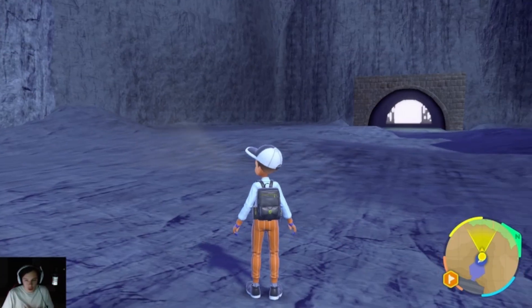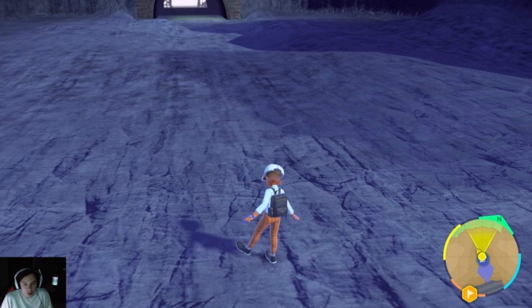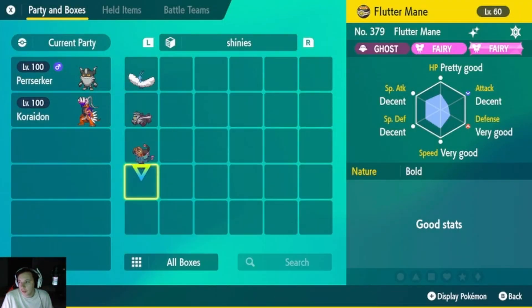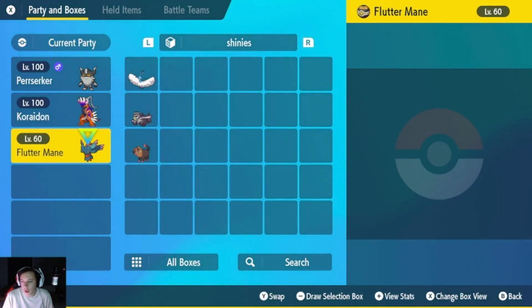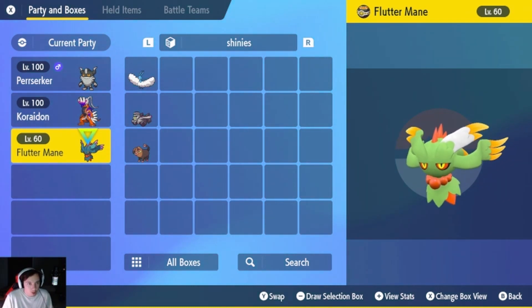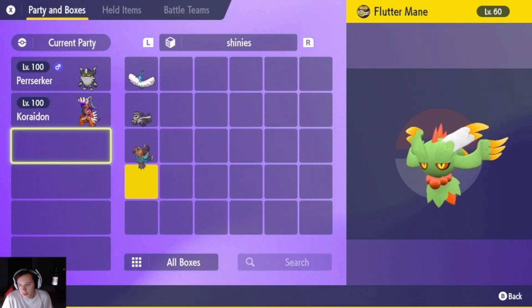Yo, what's up boys and girls, it's your boy Belladrum. In today's video, we are going to go and shiny hunt for shiny Fluttermane. Now, I already have it, but I figured let me just go and make a guide on it for you guys. So this is the shiny — I got this a couple of hours ago. I've been trying to figure out how to actually make this glitch work, so I can show you how to do it.